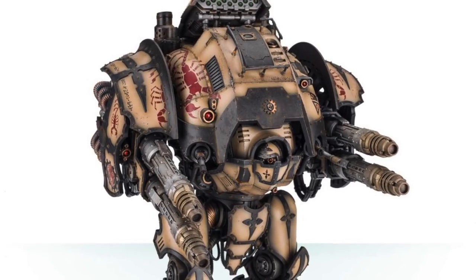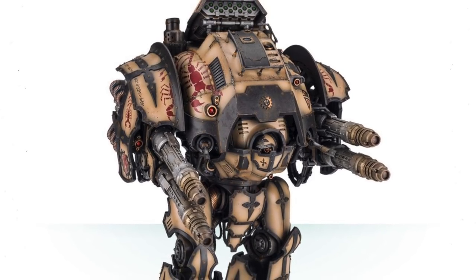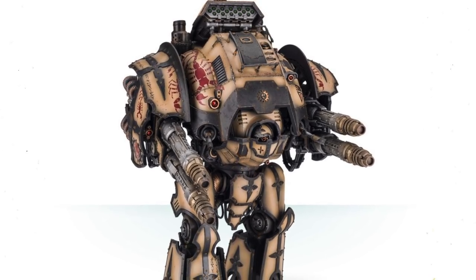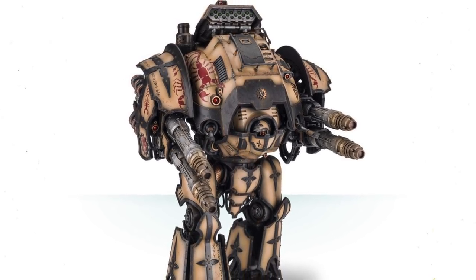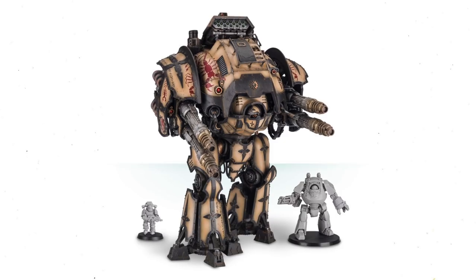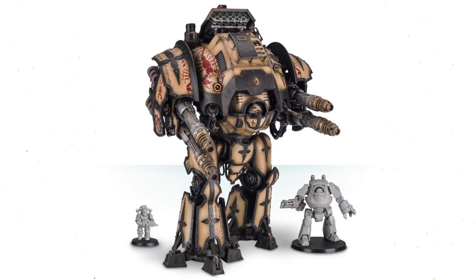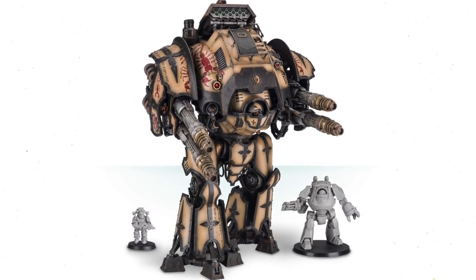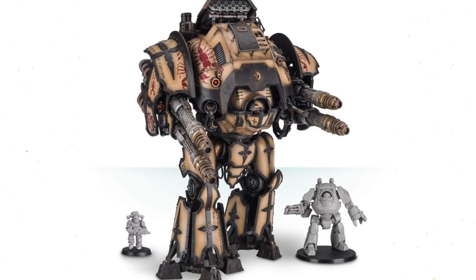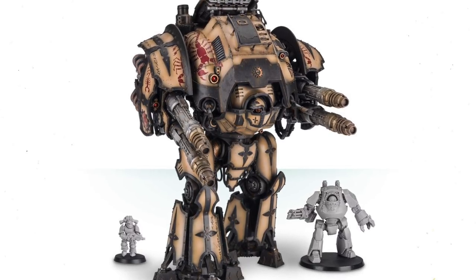Although its power is undeniable, this class of Knight is generally held in lesser regard than other patterns. This may be because of the Porphyrion's focus on ranged weaponry and its lack of close combat abilities, which do not allow it to enter melee combat — where the greatest battle honors of knights can be won. The bulk and scale of the Acastus pattern armor, which almost rivals that of a Warhound-class Titan, reaches the very limits of what a single mind, however well trained, may control. Mastering and piloting an Acastus Knight Porphyrion puts the Scion's mind under phenomenal stress, a strain only the strongest and most ruthless knights may bear.